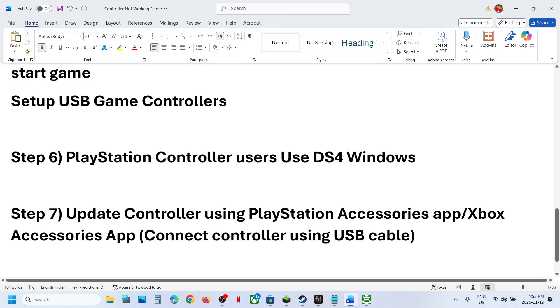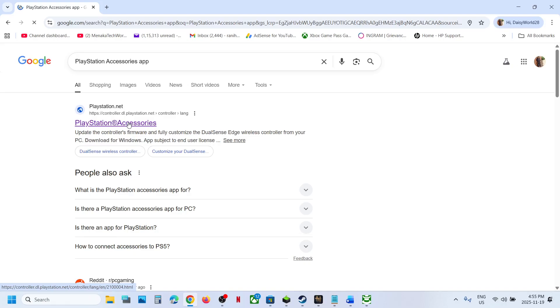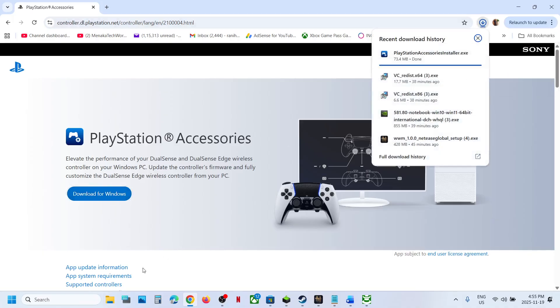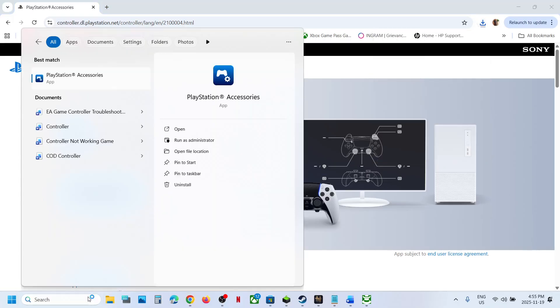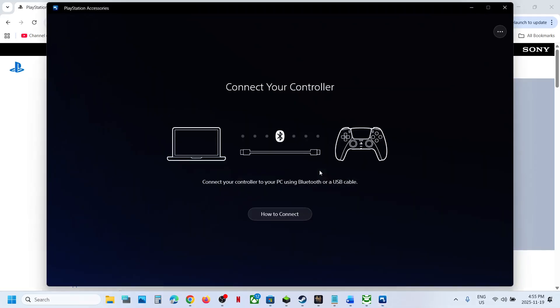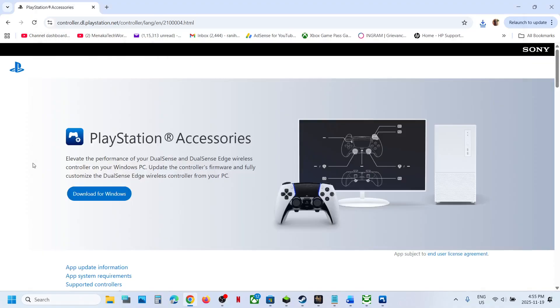If you have a PlayStation controller, use the PlayStation Accessories app. Search Google and go to the official PlayStation website to download it for Windows. Run and install the exe file — in my case it's already installed. Launch the PlayStation Accessories app, connect your controller, and if you see an update option, update your controller. Then relaunch the game.